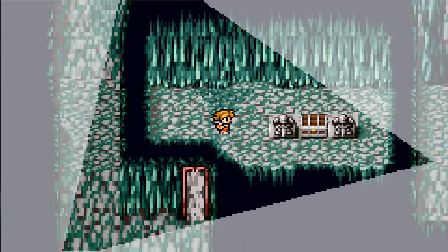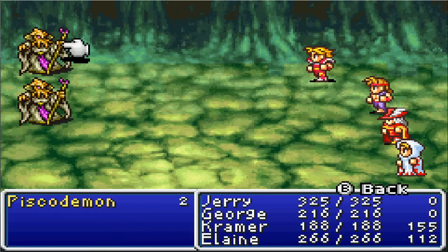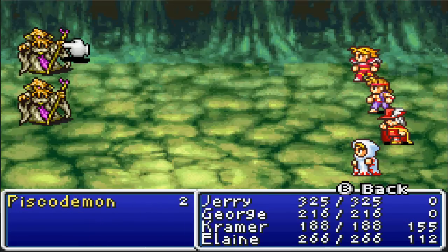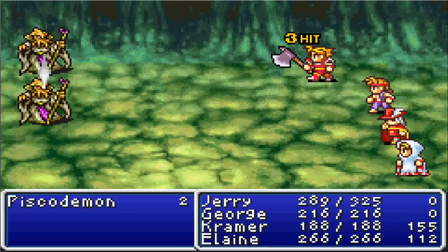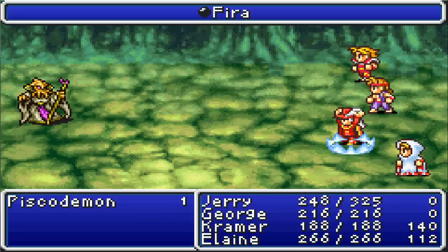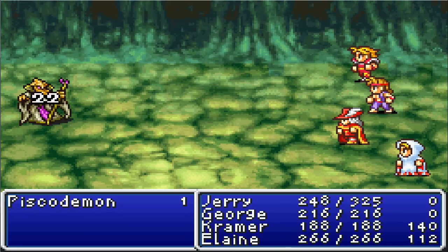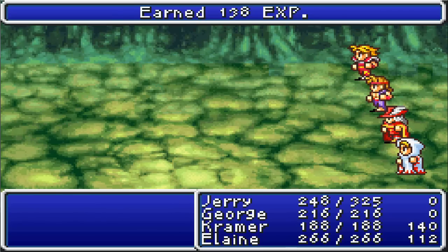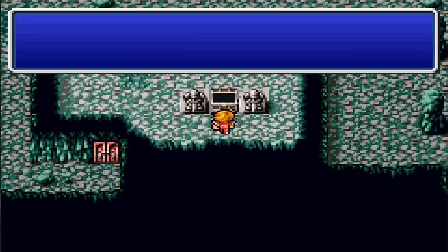We come around here and looks like we're gonna have to fight some Pisco Demons here. I'll just kill these guys on screen. Kind of sinister monsters. With only two of them I'm not too worried. Otherwise these guys can be tough. They're attacking Jerry, so that's good. Hit him with fire — well, that doesn't do much. George's Iron and Chucky does do well. Hey, Kramer leveled up — a level up for him.